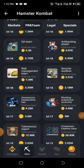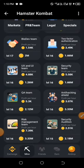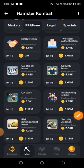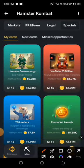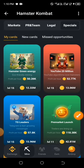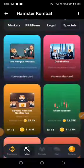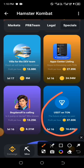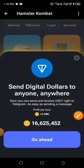The second and third combos can be found under the Special section. Just go up and click on Special at the top. Yours could either be under New Cards or My Cards. Mine is under My Cards. Go to the end of that page and you have it right here — USDT on Tone. Click on it and then click on Go Ahead.